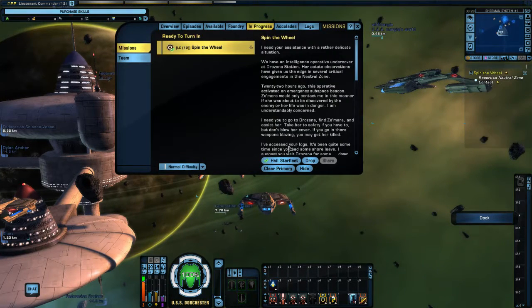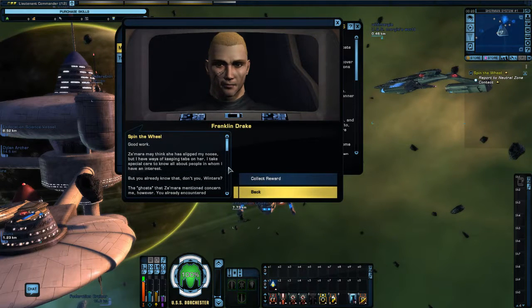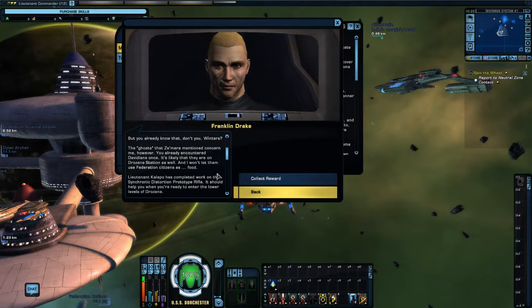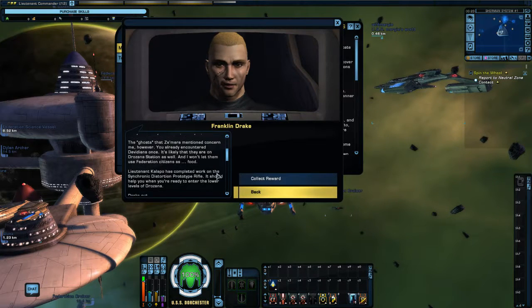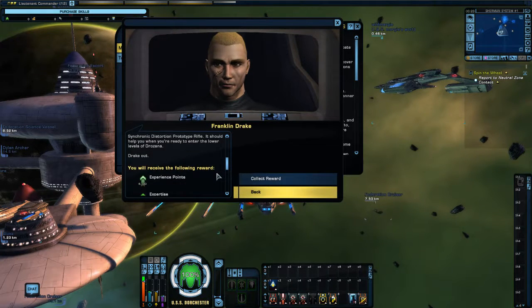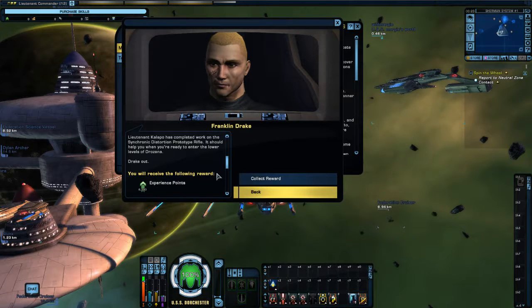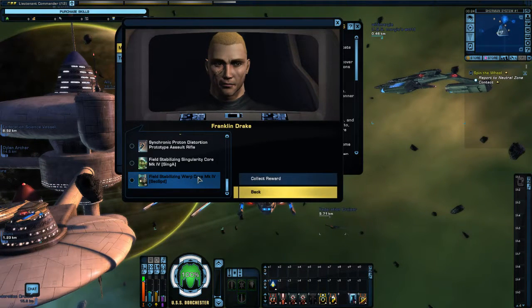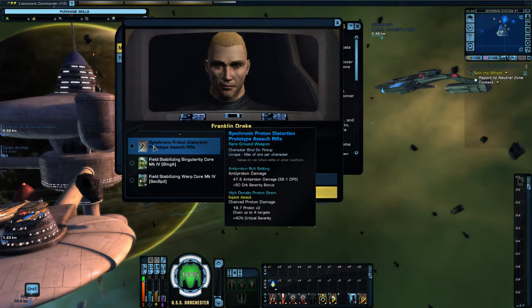Let's hail Starfleet. Zamara may think she has slipped the noose, but Drake always keeps tabs on her. The ghosts Zamara mentioned are concerning — we already encountered Davidians once, and they're likely on Drazana Station as well. Lieutenant Kalapo has completed work on the Synchronic Distortion Prototype Rifle, which should help when we enter the lower levels of Drazana. So we have the option of picking one of three items — I'm going to pick this one, a level-less assault rifle, usable at least up to Mark 12.